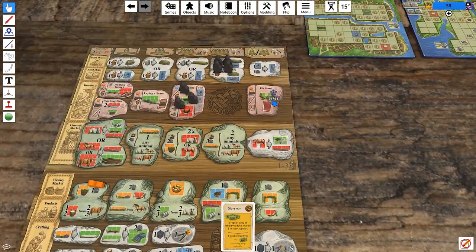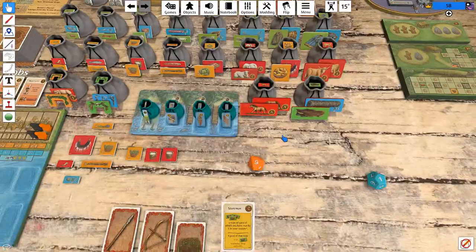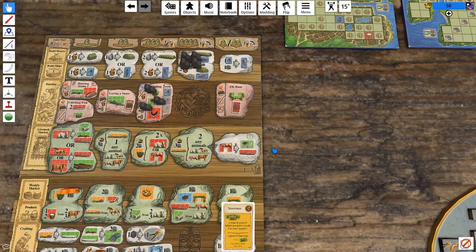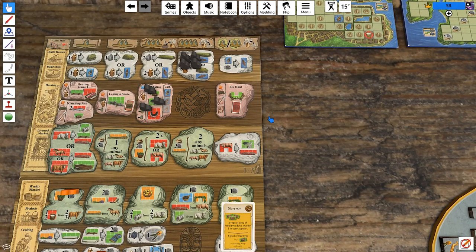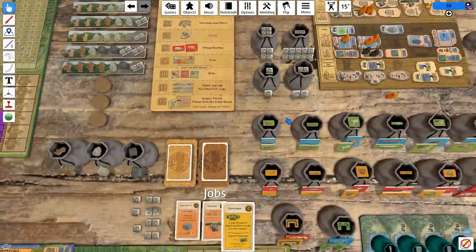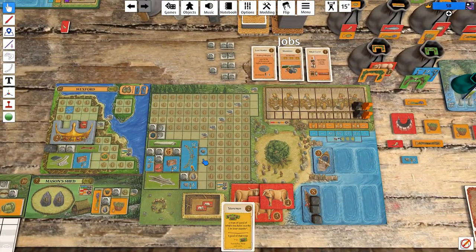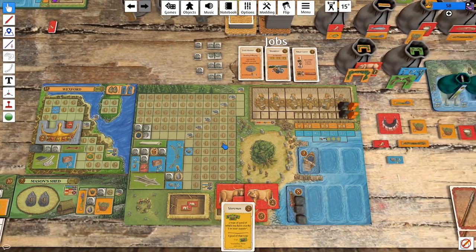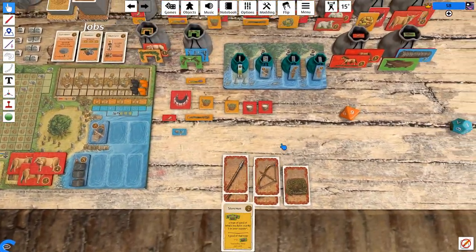Let's do flax to linen. The last turn is an orange turn. The other thing we could do is go for building materials or go on an elk hunt with our five thingies. I don't want to spend the snare. But that antler tile is almost as good as a linen and it doesn't cost us a flax to get it, and we also get a weapon. There are places where it's better than a linen. So we'd be looking for a four or less on a d8 in three rolls. I don't really want to spend the snare — and it draws us a weapon card if we succeed.